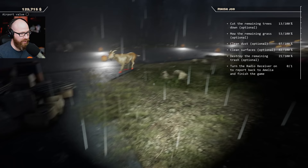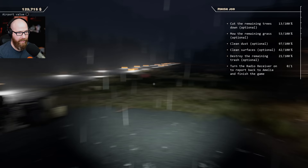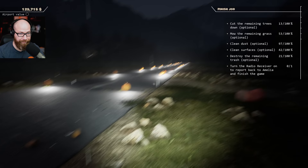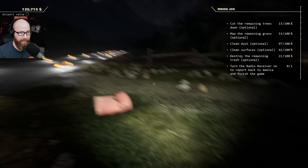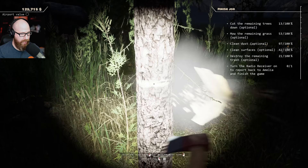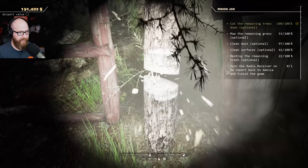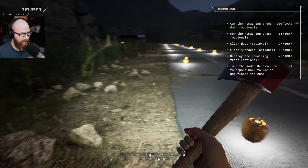We have a red light - look out - no! That's a whole lot of nope for me. Cut the remaining trees down - optional. Mow the remaining grass. Clean dust. Clean surfaces. Destroy the remaining trash. Turn the radio receiver on to report back to Amelia and finish the game. The storm is going to clear. We have a flashlight so we can work at night. Chopping these trees down. Found the last tree - it was all the way over here by all this trash. We got all the trees down - yeehaw!